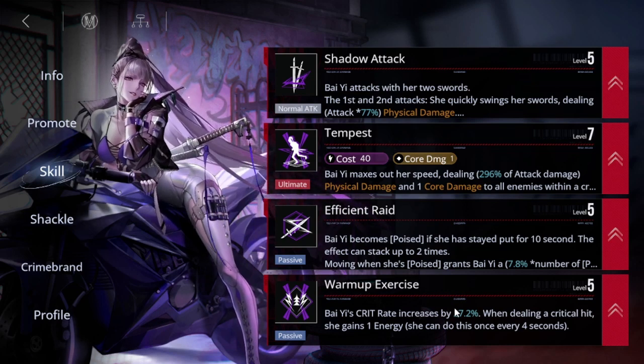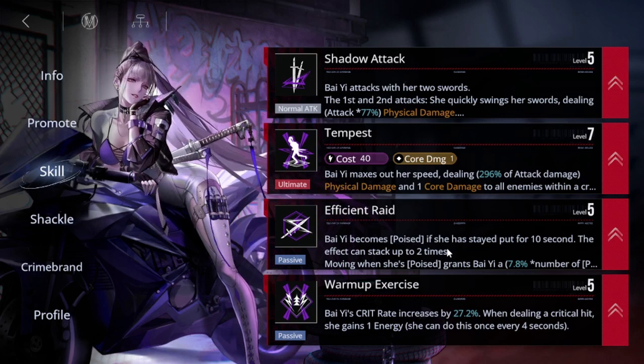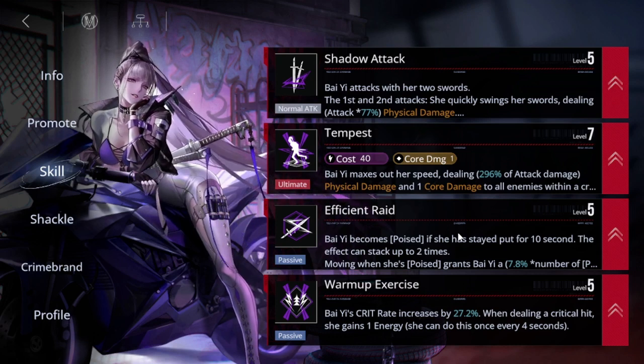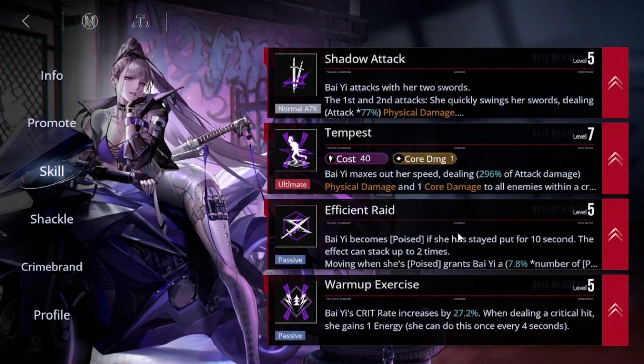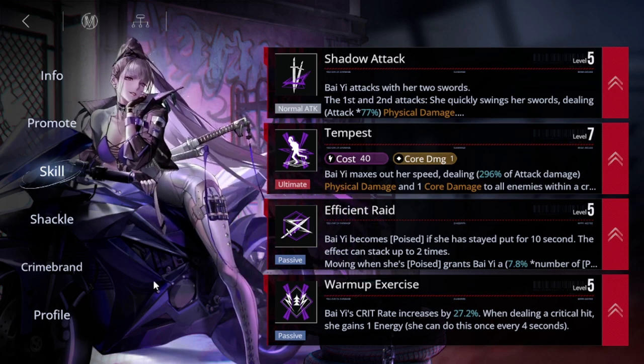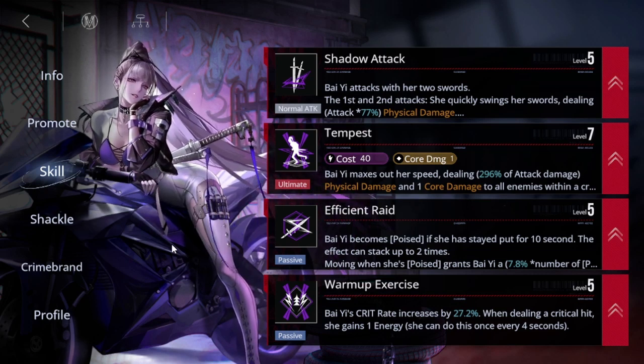The skills I recommend leveling first are Warm-up Exercise, Tempest, and Shadow Attack — and then Efficient Raid last. Early on you'll need to move more frequently, which means she probably won't be sitting still for 10 or 20 seconds. Those are basically the ones to prioritize: Warm-up Exercise, Tempest, Shadow Attack, then Efficient Raid.